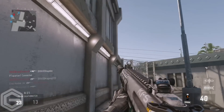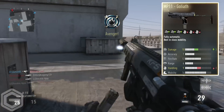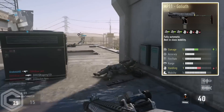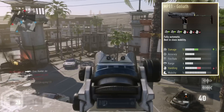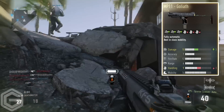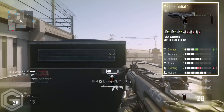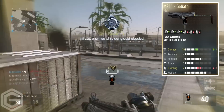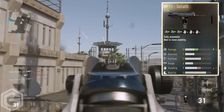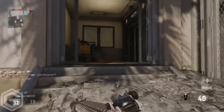At number four we have the MP11 Goliath. This gun looks a bit wacky — it reminds me of a pack-a-punched weapon from Black Ops 2 zombies mode with that same kind of texture. It offers plus three damage but handling goes down by three. Handling doesn't matter too much in my opinion. The MP11 is already a strong submachine gun at close range, so adding more damage just makes it more of a beast.